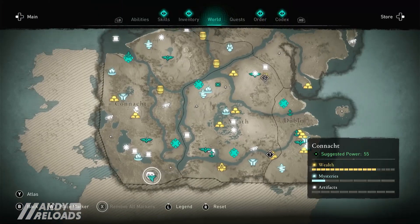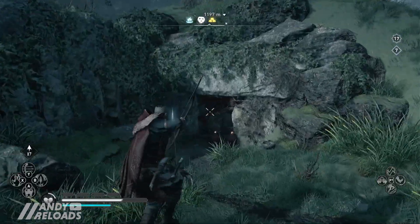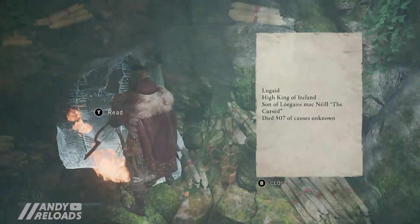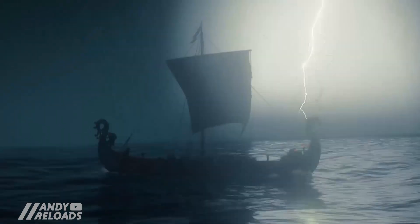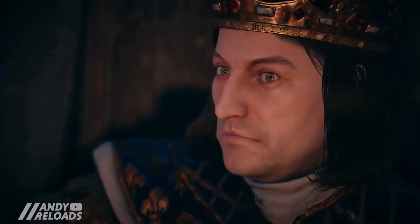Our fifth tomb is southwest of the map, just outside Clonfert Abbey. It's another tomb built into the hill, but if you go to the map marker shown you'll have no issues. You'll find Lagade, who was a High King of Ireland - his death is listed as unknown, because he was allegedly killed by a bolt of lightning for mocking St. Patrick, so these kings don't seem to be doing quite well.